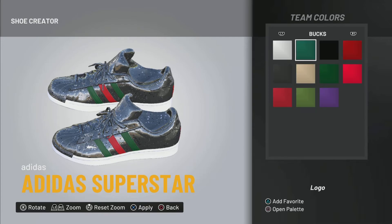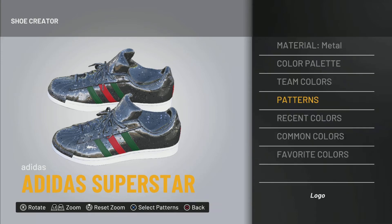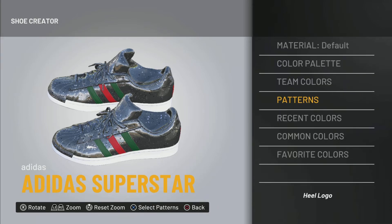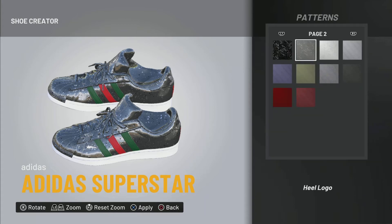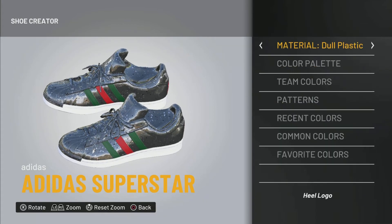By putting everything in the pattern and metal, even the Adidas logo on the shoe disappears — you can no longer really see it, especially in 2K on the court, walking around the park, wherever. You can't look at them and say 'oh that's Adidas' — nah, these are Gucci's.